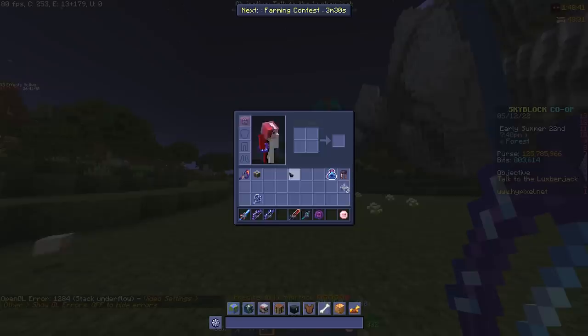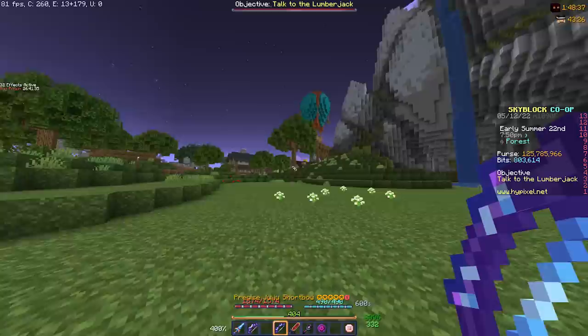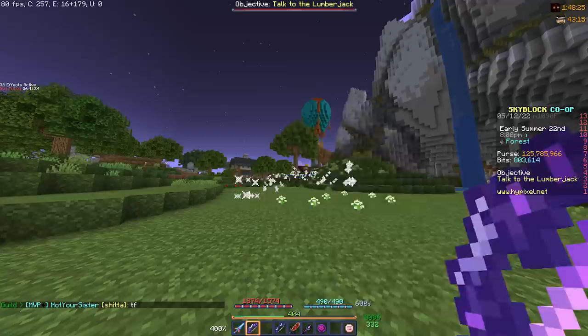As you can see here, I'm holding a Juju shortbow in this slot. I'm hovering over it and it's only shooting one arrow. But a Terminator — let me turn on F3B — shoots three arrows, it's clear. That's why the Terminator is 700 mil, and the Juju shortbow is like 20 mil.